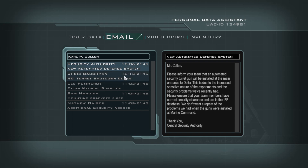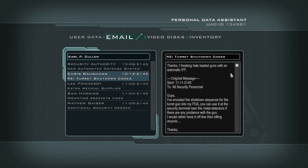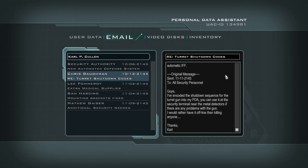What the hell kind of experiments were they doing that they needed a freaking turret installed? But they have one. Aha! Turret shutdown codes. I've encoded the shutdown sequence for the turret gun into my PDA. You can use it at the security terminal near the metal detectors if there are any problems with the gun. I'd rather have it offline than killing anyone. Yeah, that would be great.